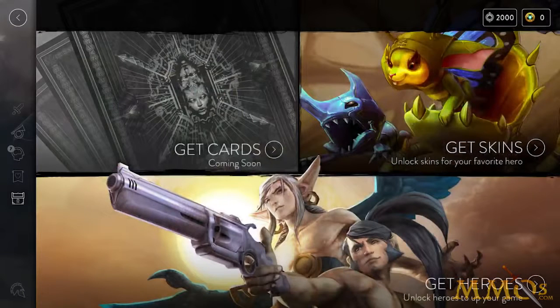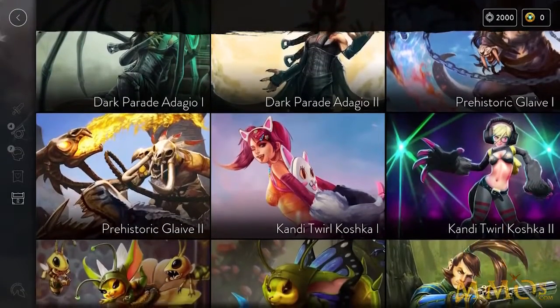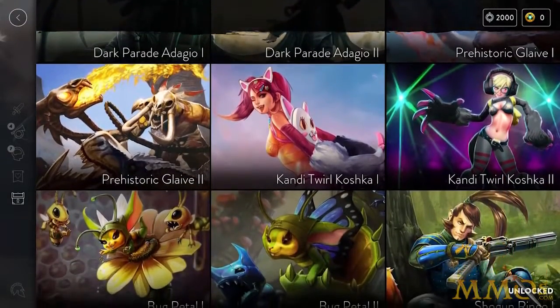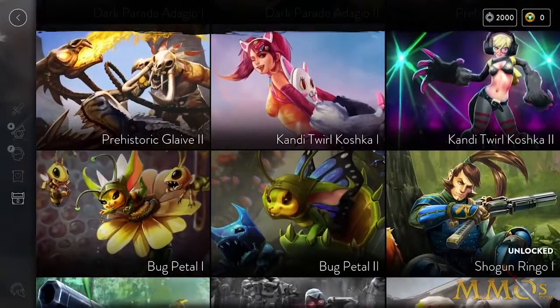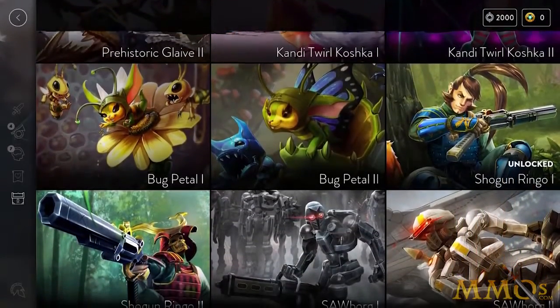In the updated marketplace, you can now unlock heroes, unlock skins, and soon you'll also be able to get cards there. In the Get Skins section, you'll see all the themes we've currently released. Tapping in will give you a better look at the cool themes, and you can click through the tiers to see the themes progress.